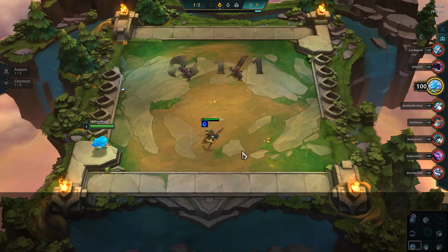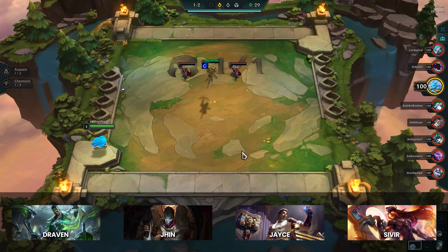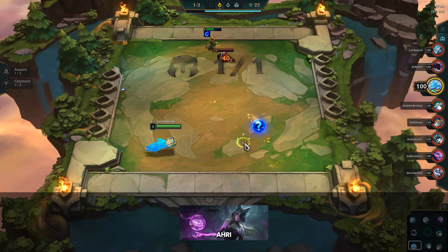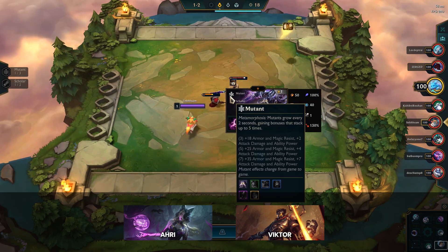That leaves Faye with a few options: aim for flex AD boards like Draven, Jhin, Jace, and Sivir, or go down the AP tree. Knowing Ahri was slightly buffed and Arcanist mostly untouched, Faye's general game plan is to look for an Arcanist board with Ahri or Viktor carry, or if not, at least some type of AP board.